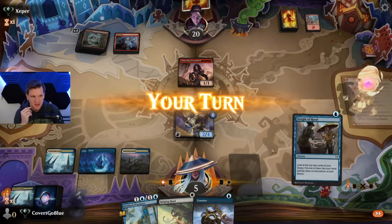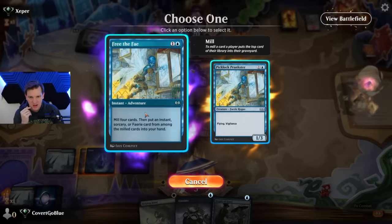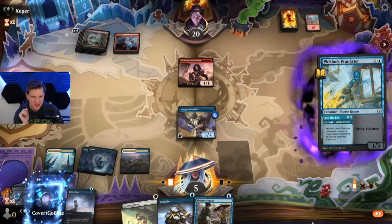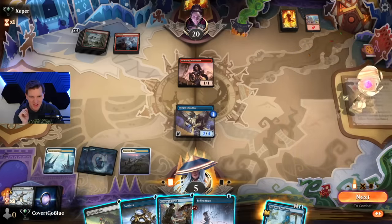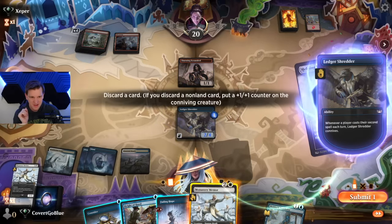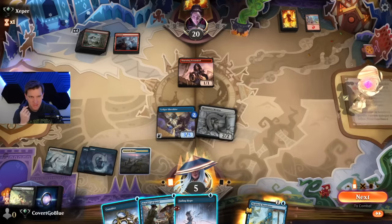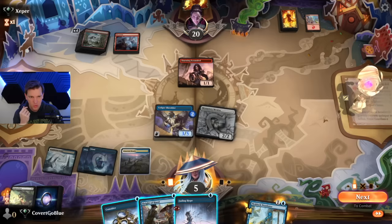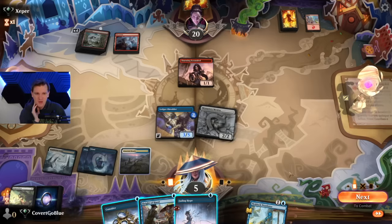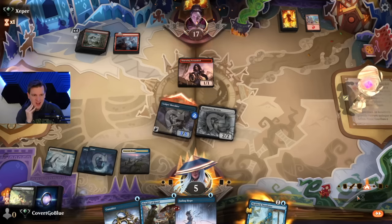Big Prankster here. Let's put something good in the graveyard and get something good in hand. Hey, I think we did it — I think we did exactly what we came to do. Bounce this, make a 1/1. I think we can attack. Phoenix Chick is a pain though. We gotta start the clock — we gotta kill him next turn. No choice.